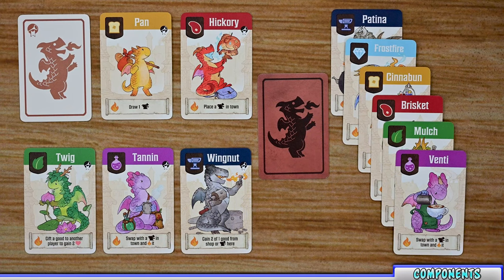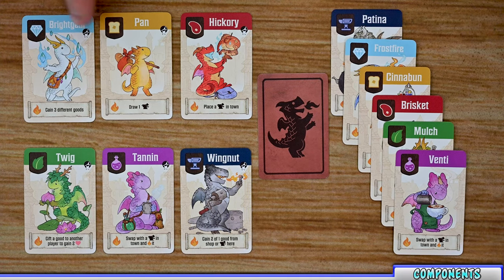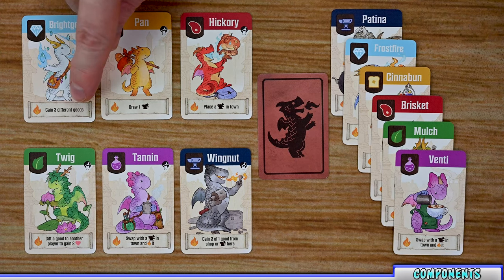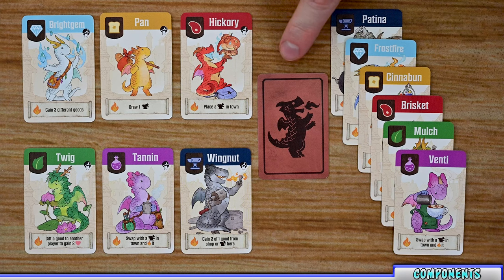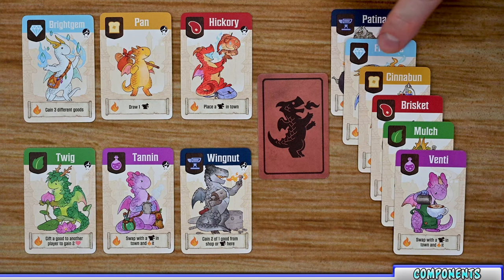There are six different mini decks in the game. The starter dragon deck has six cards used during setup, each with a white background with a trumpet and flag. On the front you'll find the dragon's name, its associated icon, its image, and its fire up ability. Each dragon type has a unique fire up ability, and all dragons of that type share the same ability — so all diamond dragons will gain three different goods. The artisan dragon deck works the same way but is used throughout the game.